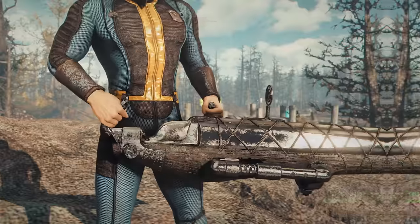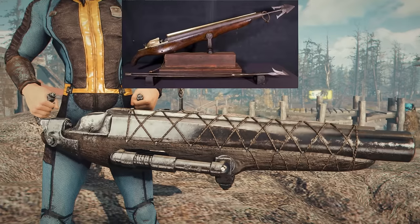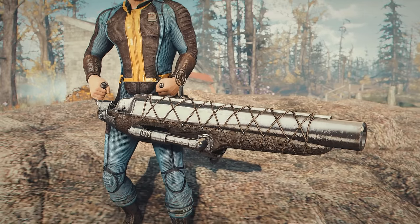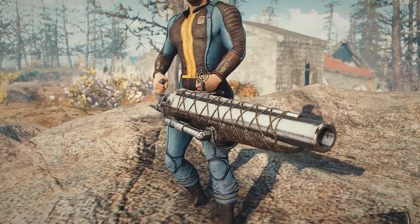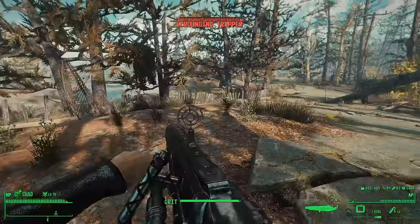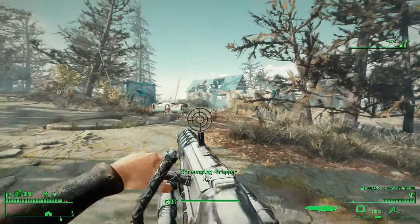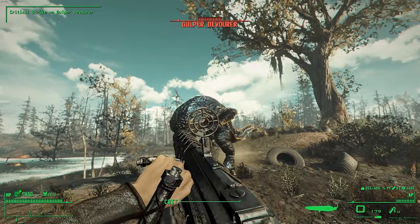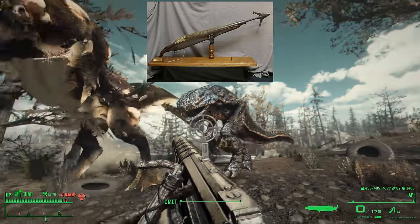Moving on. Another nautical-themed weapon we have is the harpoon gun. I had to do some research on this one, and I found out that it's based on the Greener Percussion Harpoon Gun, which is a relic of the 1800s. You'll notice that the Fallout 4 harpoon gun is noticeably bulkier than its real-life counterpart, and there's a bunch of mods added on to make it portable since it's an antique. I'm guessing the trappers must have found this in a museum in Far Harbor. It's an odd choice to arm yourself with, but in an apocalypse you gotta use whatever you can find. What I really don't understand, though, is why they completely messed up how the weapon functions.